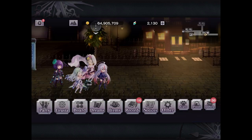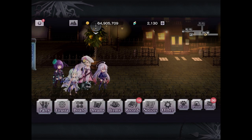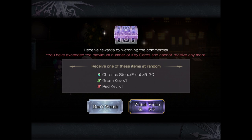Then if you go tap on menu and look at the top left of the screen, you just have to watch five ads and you'll get either 5 to 20 chronostones, one green key, or one red key each time you watch the ad. I'm currently on a paid subscription plan, so I can skip these ads. I have a video guide on whether you should sign up to the subscription plan - check it out in my links in the description after this video.